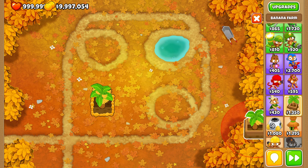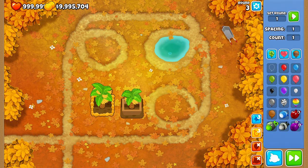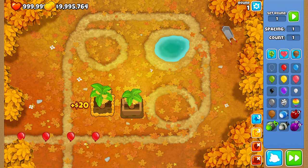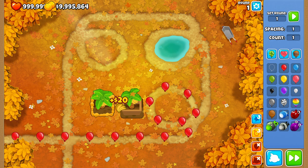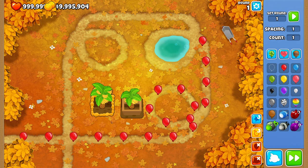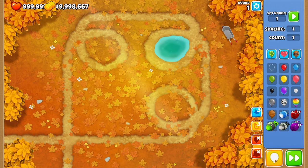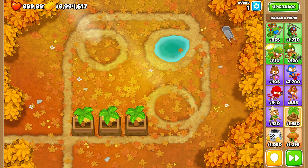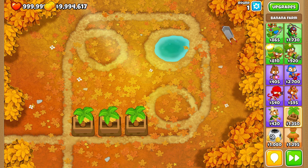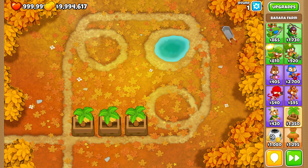Next we need to figure out how much each farm produces. The basic farm produces 80 bananas per round. Upgrading to a 1-0-0 gives 120 bananas per round, and a 2-0-0 gives 160 bananas per round. That is what's known as our income or revenue. You might think revenue is the most important thing to look out for, but it's actually the second most important. The most important thing is something called yield.